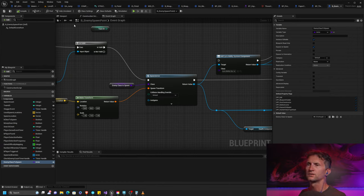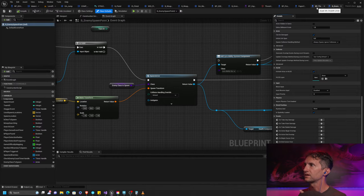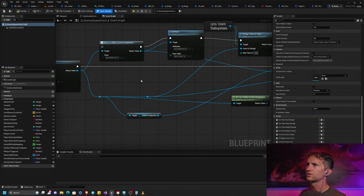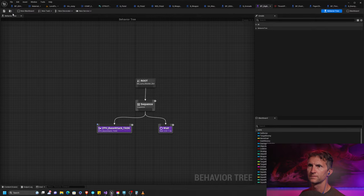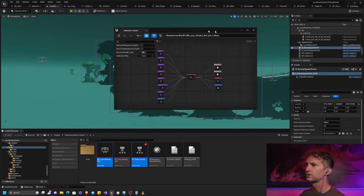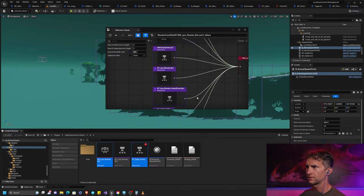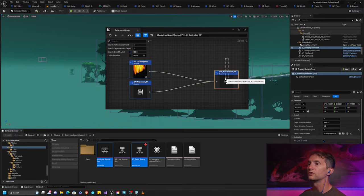Let's figure out what's happening in our character class defaults. I think what's happening is when we spawn our characters in our spawners, we initialize the ability system, and somewhere we are telling it to use a behavior tree. This was the behavior tree set up for our firehead character. In the reference viewer, we can see it's in the AI controller, referenced in 2D enemy base and in our AI spawner.